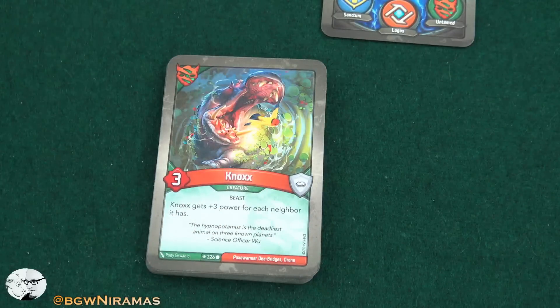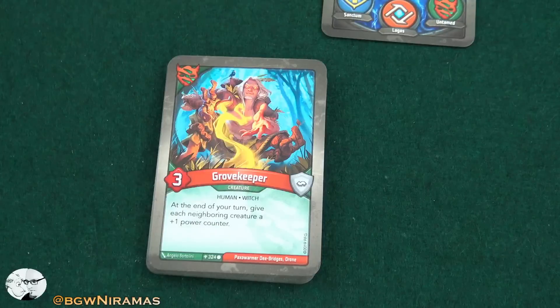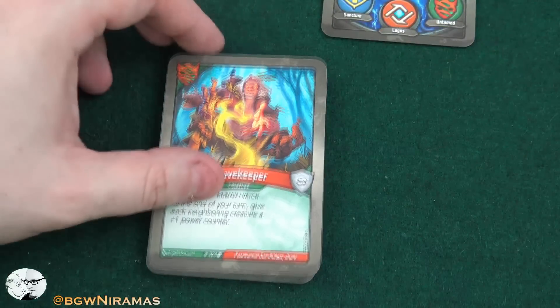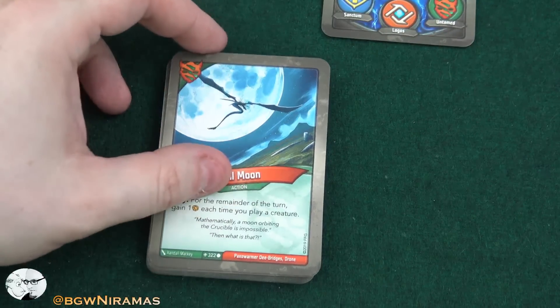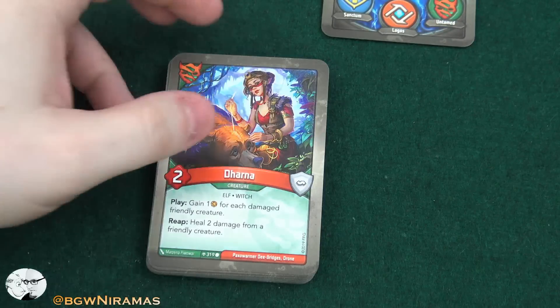Nox, three power — gets plus three power for each neighbor it has. This is cool; this guy can be a nine if he has two neighbors. Grow Keeper, three power — at the end of your turn, give each neighboring creature a plus one power counter. So this passively boosts someone; having him next to Nox is a good combo. Full Moon — play: for the remainder of the turn, gain an amber each time you play a creature, so let's hope we have a bunch of creatures in Untamed. Darna, two power — play: gain one amber for each damaged friendly creature. Reap: heal two damage from a friendly creature. She's pretty good.